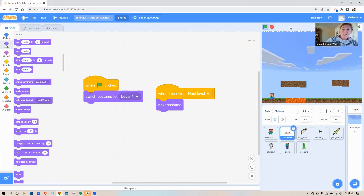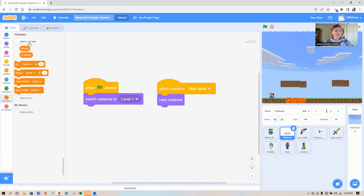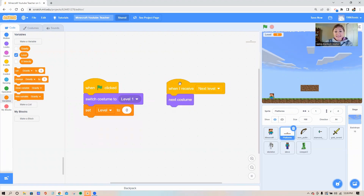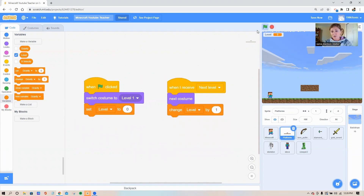Mine is working — see how this could be a game with so many different platforms and levels! I also want to keep track of the levels, so let's go make a new variable called 'level.' I want this to show up on my game. Whenever the green flag is clicked, set my level to zero. Each time Steve sends out the message that it's time to go to the next level, change that variable by one — that way I can keep track of which level I'm on.